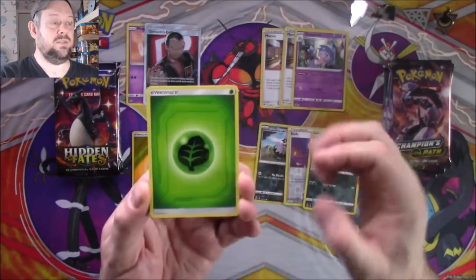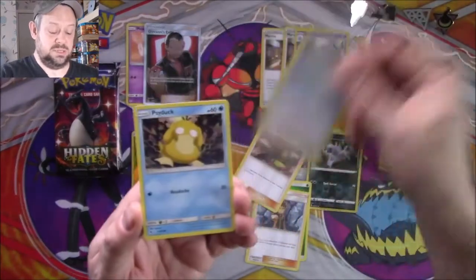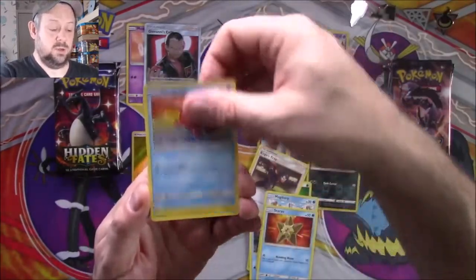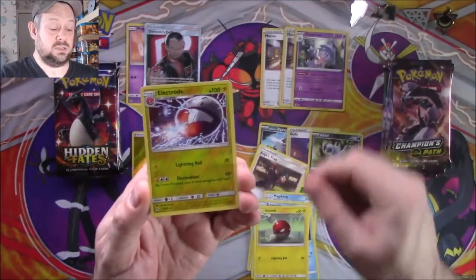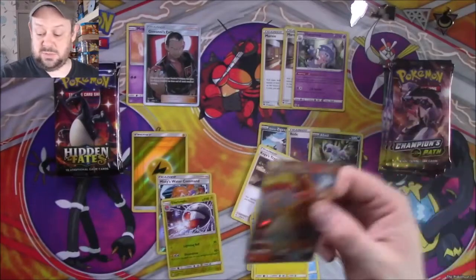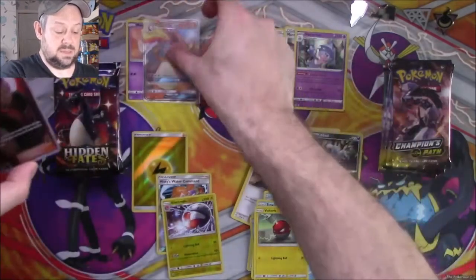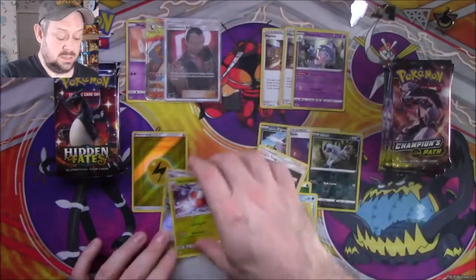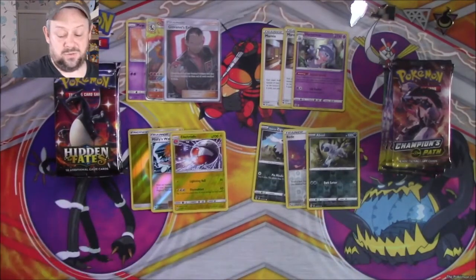Third pack of Hidden Fates: Grass Energy, Brock's Grit, Koga's Trap, Misty's Cerulean City Gym, a Crabrawler, a Magikarp, a Staryu, a Slowpoke, a Voltorb — Voltorb spoils the party — a Reverse Electrode which is very nice and is a rare, and a Charizard GX. Charizard GX is not worth that much, but it's another hit. And the Electrode is a rare as well, so Hidden Fates is going further in front.